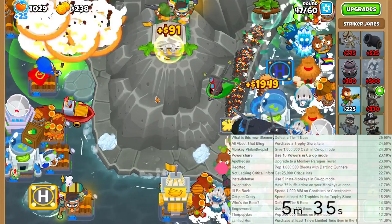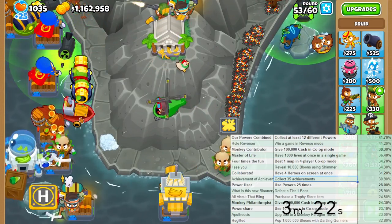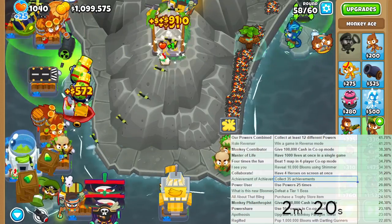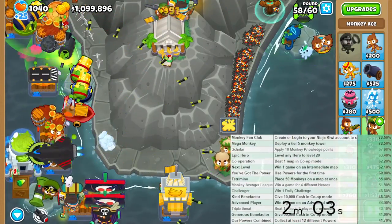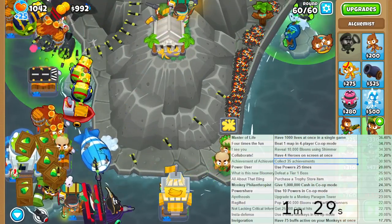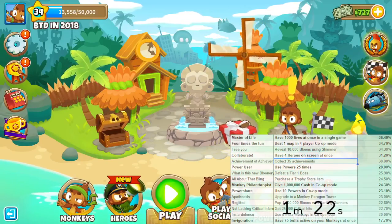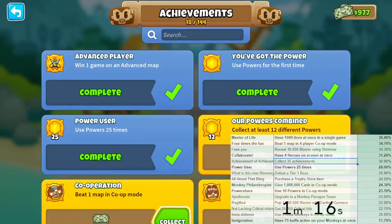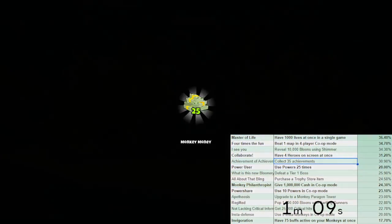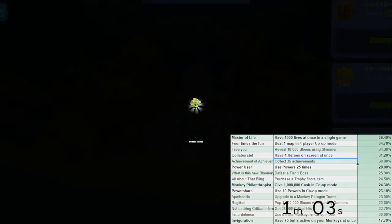I don't know if I can finish this game in five minutes. It's going to be a race against time to back out of the game and spend monkey knowledge and everything else. Any time now - thank you for the Power Lord. Let's go home with a minute 20 left, so let's collect everything quickly. There's an achievement where I can spend something on the trophy store - I need to find that after I get these achievements.